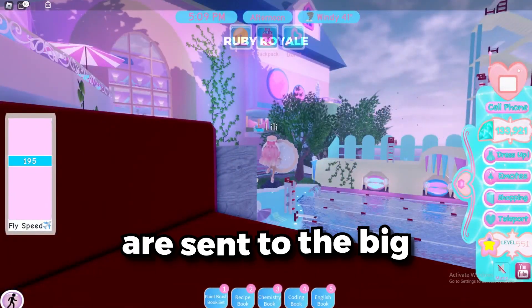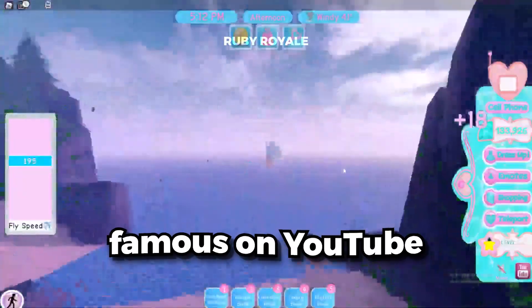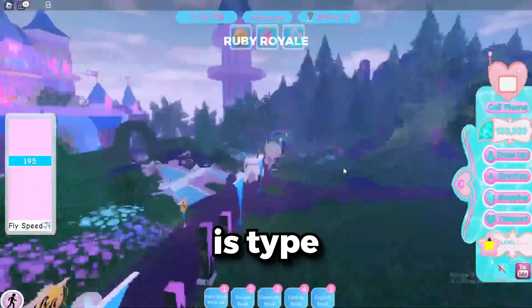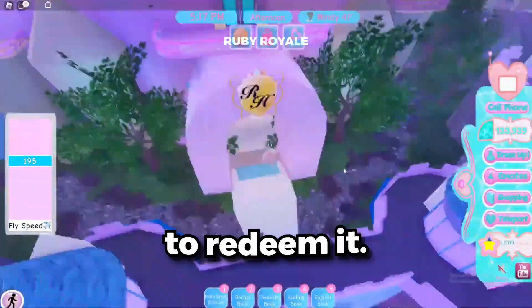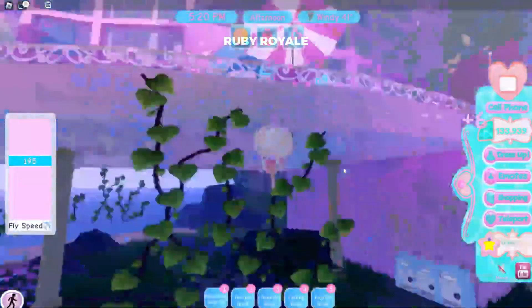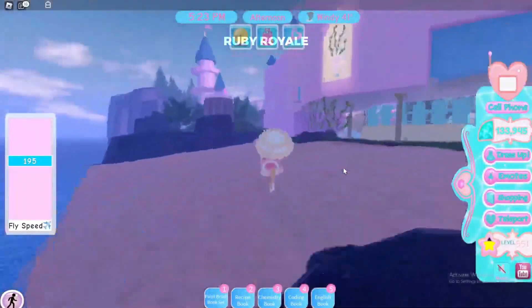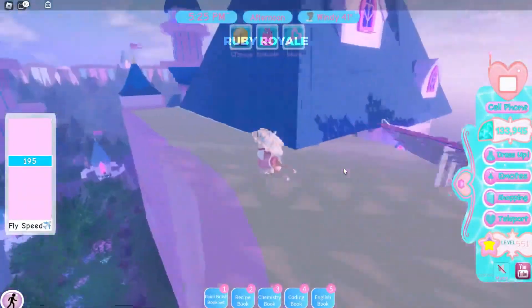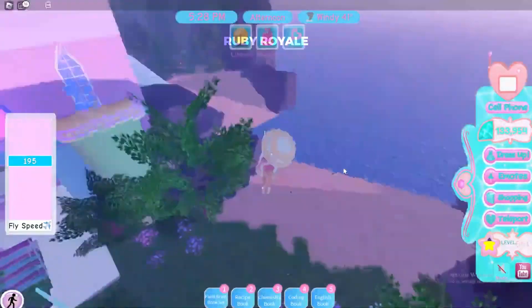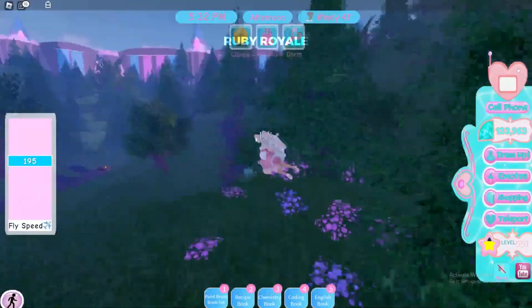These codes are sent to the big Royale High creators, so usually it would be almost impossible to get these unless you're famous on YouTube or another platform. And this is where we get into step two. All you need to do is type in a VIP code to redeem it. Lucky for you, new codes just dropped, and this website is passing them out for free. If you want your own code, go ahead and look in my comments — I dropped a link to the website that gives them out. Keep in mind that if it's your first time getting a VIP code from this site, you'll need to complete a quick two to three minute offer just to verify that you're not a bot.